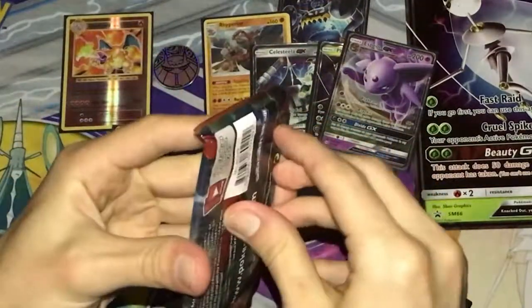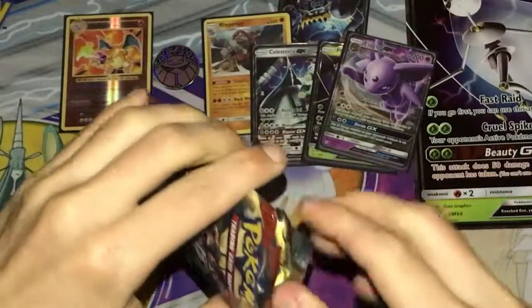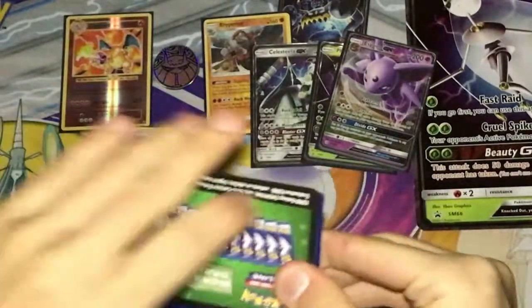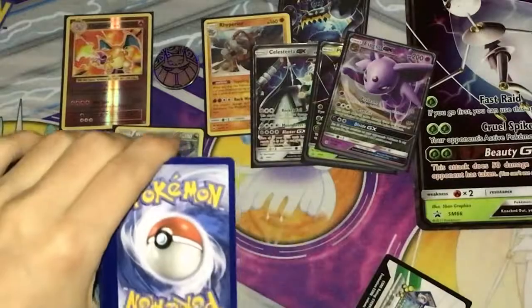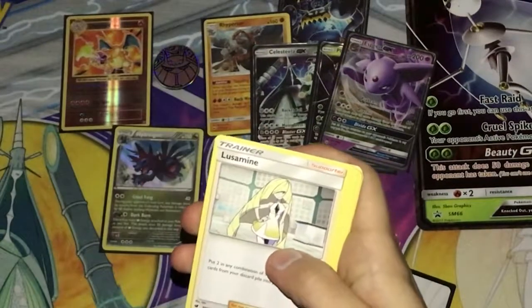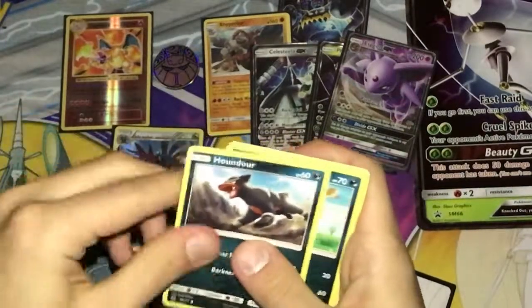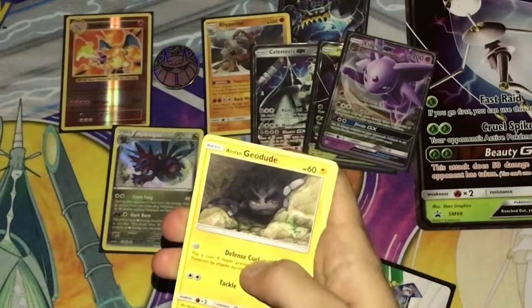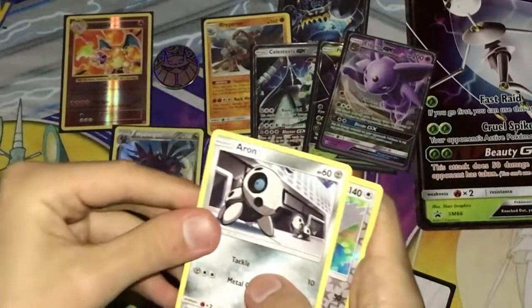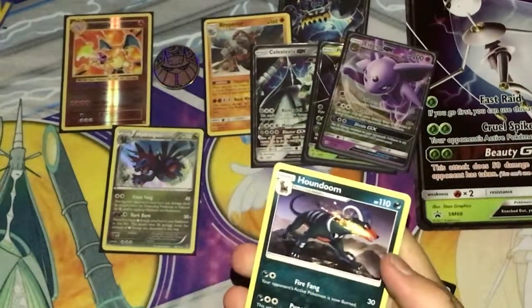Last Sun and Moon Crimson Invasion booster pack. Be sure to like this video and check out my other openings. I will be doing a booster box opening soon this month, so stay tuned for that. We got a Water Energy, Houndour, Houndour, Geodude, Mareanie — oh, that's a cool Pokémon — and a Houndoom.